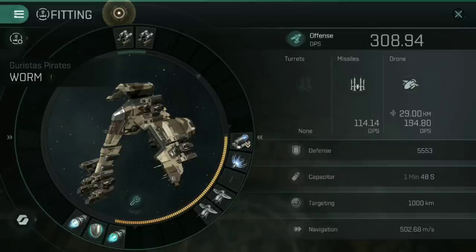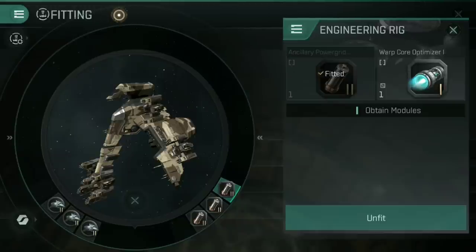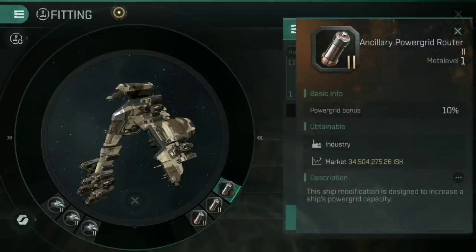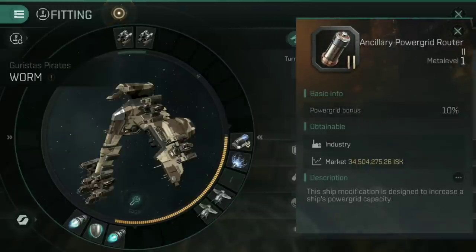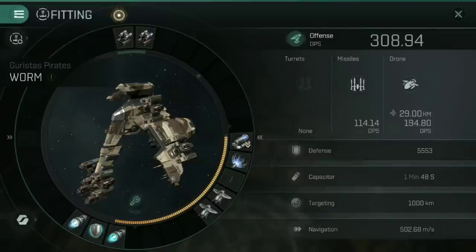For the rest of the fit, in order to get that power grid, we've had to sacrifice all of the mechanical rigs for three Ancillary Power Grid Router IIs — 10% additional power grid each. That is how we're cramming the fit to 110 power grid total. For a frigate, that is humongous, and it is astonishing that we can fit those on there, but we still need to be able to have other things fitted too.